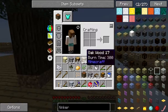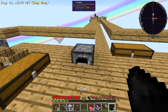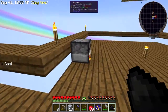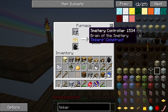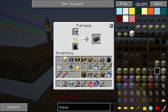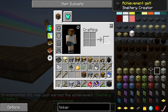We're just going to build a little smeltery for now so we can start processing ore. It'll take a while to get enough grout — from past experience it's a grind. We need a smeltery controller, the drain, the tank, and the faucet. We can already make the tap. Is there enough for a full block? Yes — nice! Smeltery controller crafted.